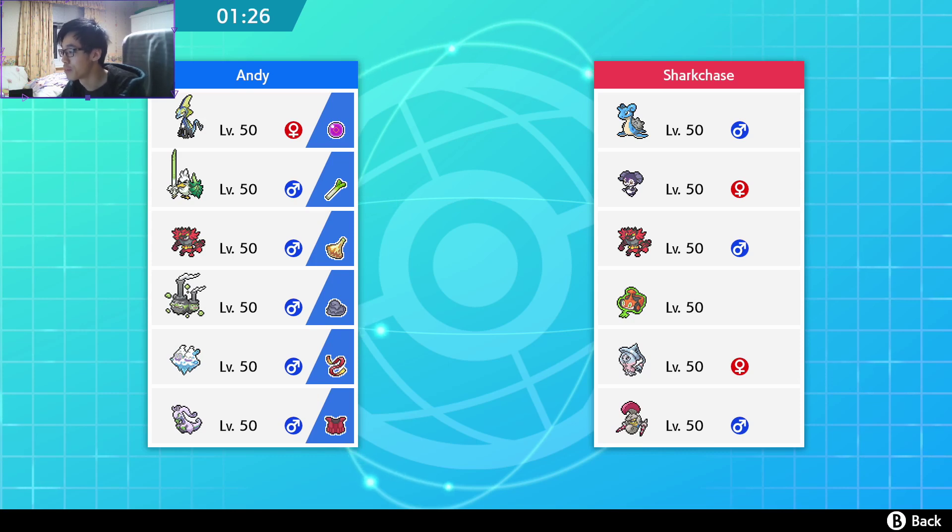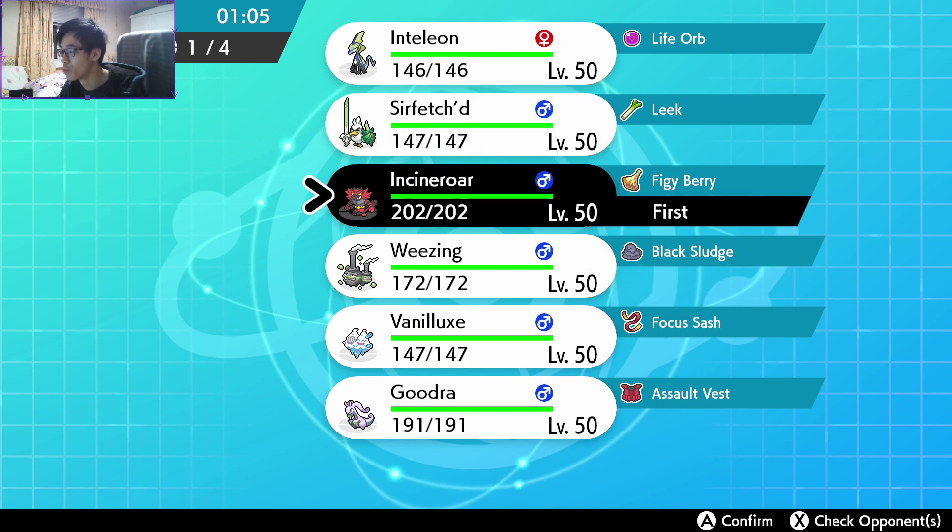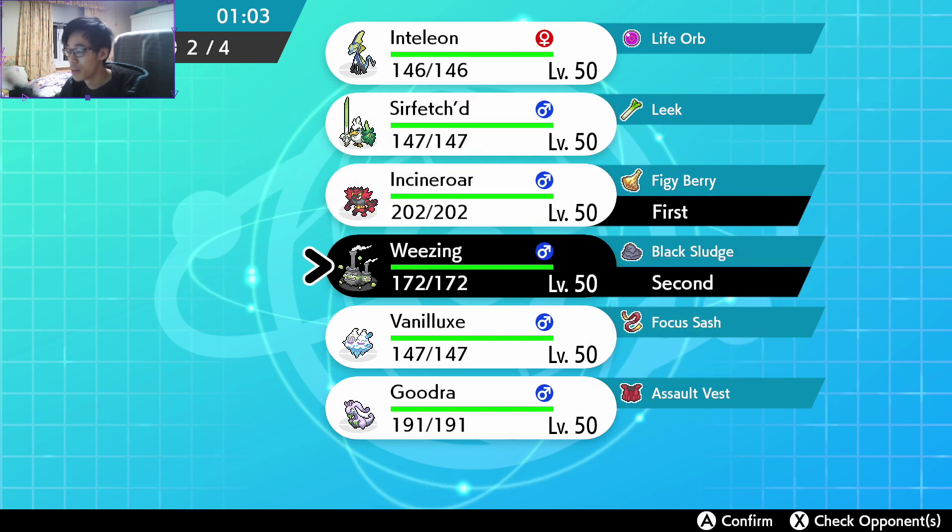Let's see what we have here. We have an Indeedee Trick Room. I think he is actually running Indeedee Hatterene. So I think I'm gonna go with an Incineroar Weezing lead to stop the Psychic Terrain, and we can go for a Taunt onto the Hatterene.